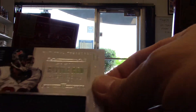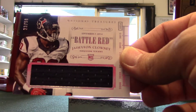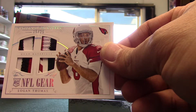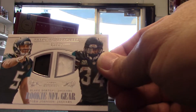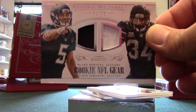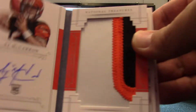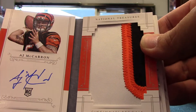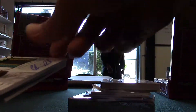Cloudy out of 50, this was a sick one. Thomas quad patch out of 25. White portals out of 99, rookie dual jersey. We got AJ McCarron jumbo booklet out of 99.